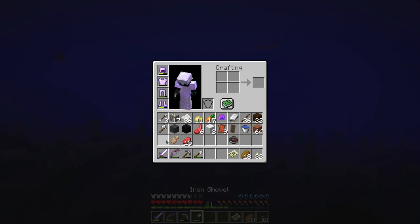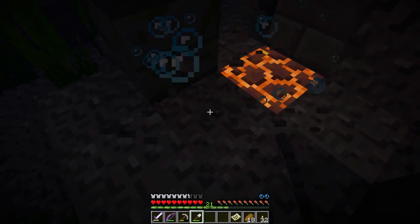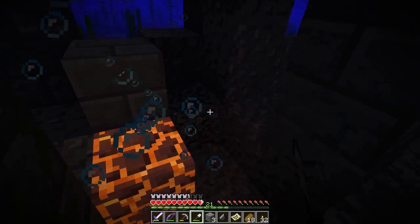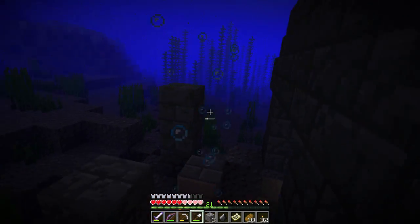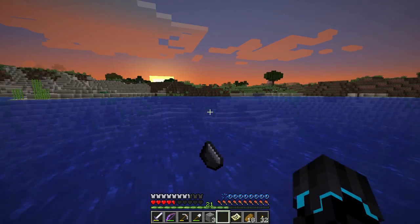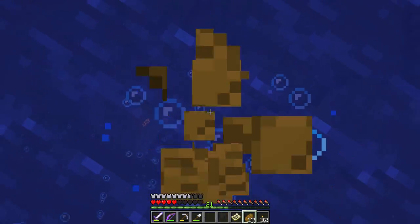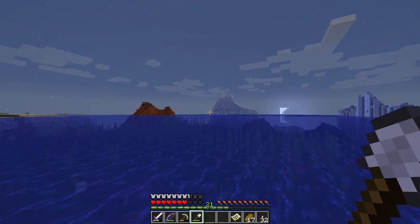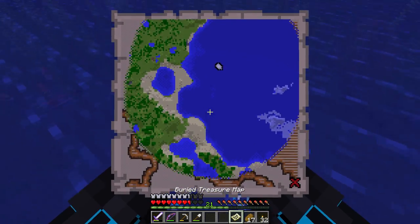An ocean ruin means a treasure chest. You've got to look under the pillars, onto the gravel, and not die — like I'm doing right now. It must be out of that pillar. I think every one of them has at least one treasure chest, but I'm not 100% positive on that.